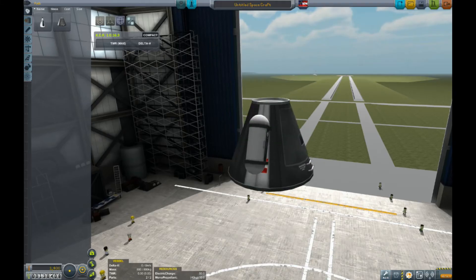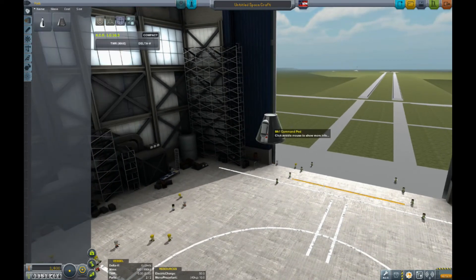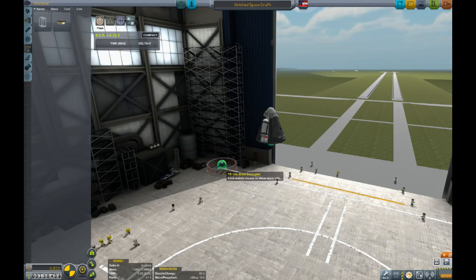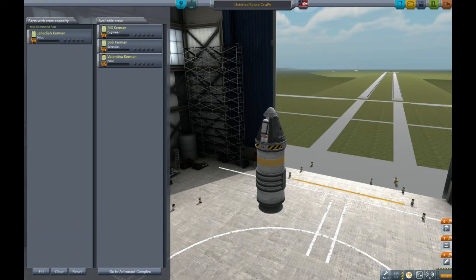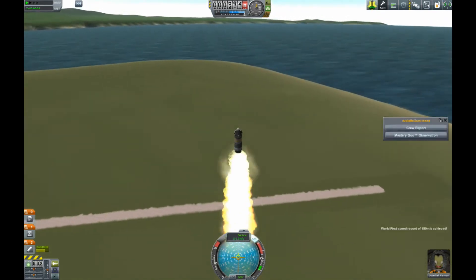Usually your first rocket uses the solid rocket booster — it doesn't go very far, maybe 5,000 meters. But because we did that first we can now afford the bigger booster, which will take us even higher and break more records. We're going to go with Jebediah on this one. Hope you enjoy the music — this is about four times speed.